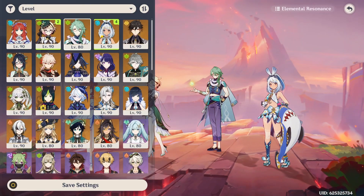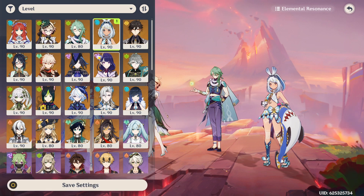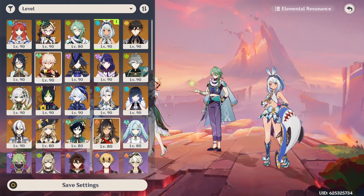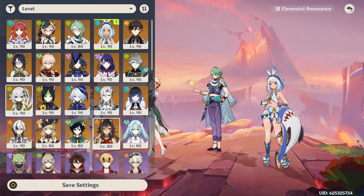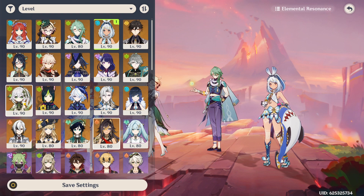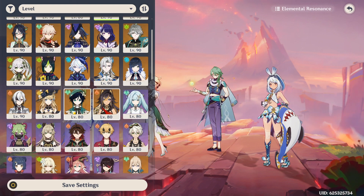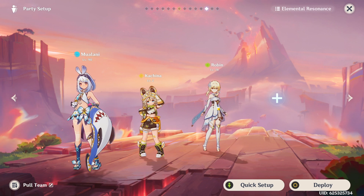Right off the bat — who are Kenichi's friends that we have as playable characters? That would be Mulani and Kachina, bam, two. Then I was thinking, who else is a friend to Kenichi? I was deciding between Traveler and Nahida. Hear me out — let me cook. Nahida is the Dendro Archon, she is Dendro herself, so her being Dendro she would attract Dendro. Our Traveler happens to be the Dendro Traveler, so he's like a pseudo Nahida.